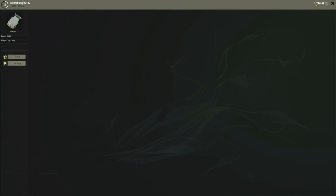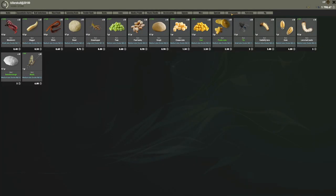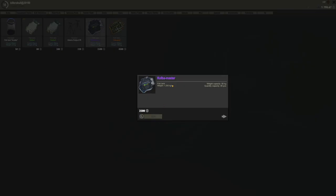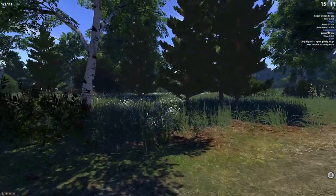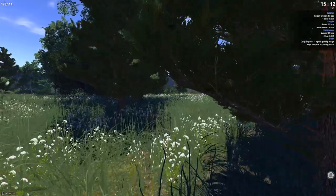We have 1800 silver and I'm saving that for the fish bag — 80 pieces, 90 kg max. Right now 20 kg is the max we can carry, so I'm always running back and forth to town. Now I just have to run all the way back.